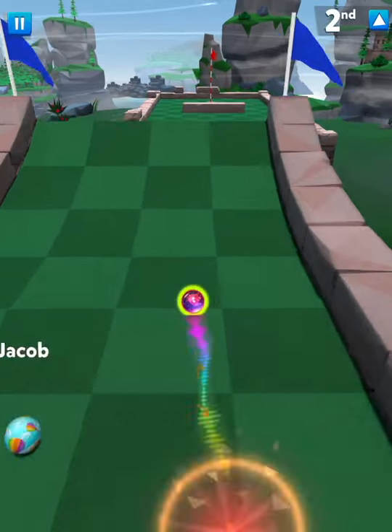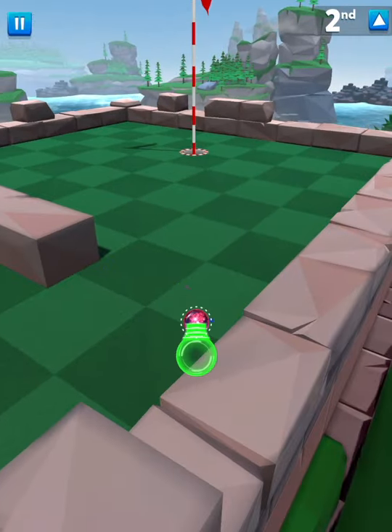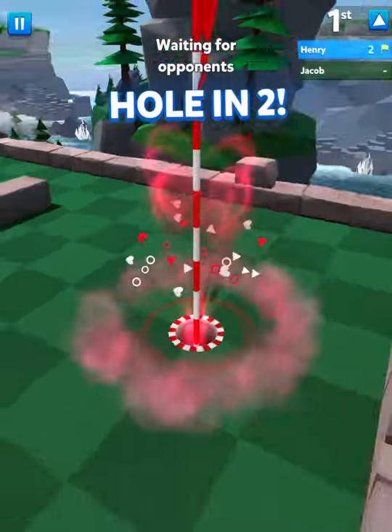Zero to Hero — very easy, just max it out. Brings you all the way over here. Don't have to bank it anymore — you can just tap it straight in.